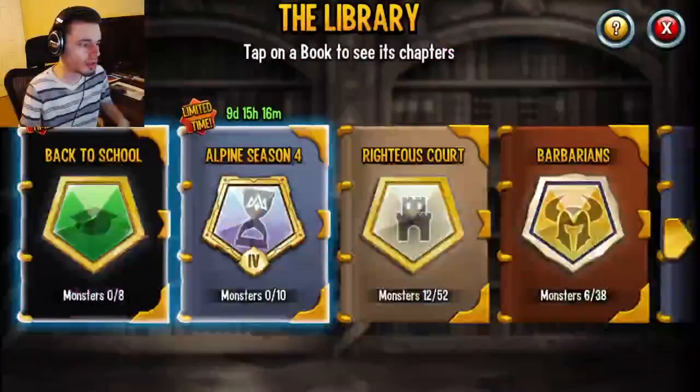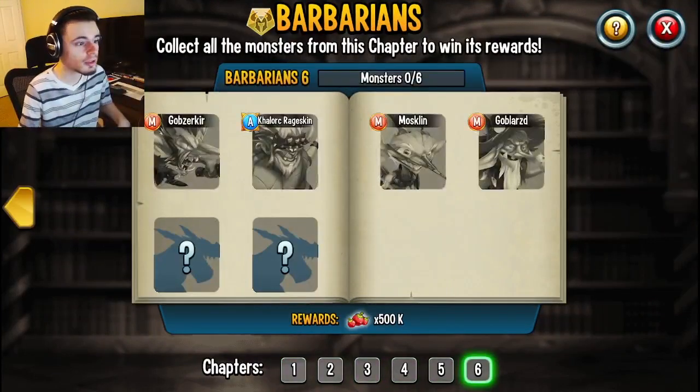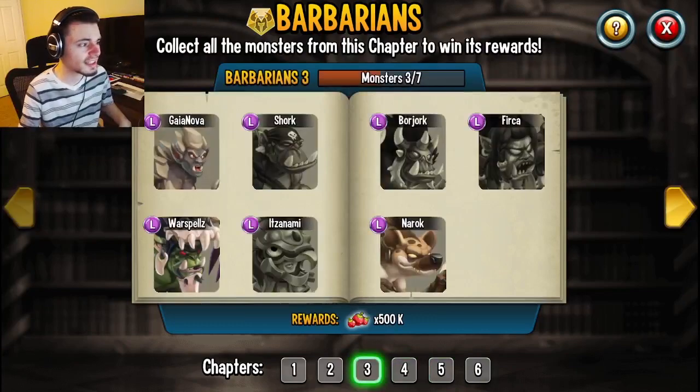If you don't know how to find that, you can go into the library, then go to Barbarians, and you can see all of the monsters. The ones all the way on the right are the newest ones, and they're the ones that are coming out right now — some of these haven't even come out yet. Pretty much all you need to do is get any monsters in this book, and then you can use them inside of the era saga.